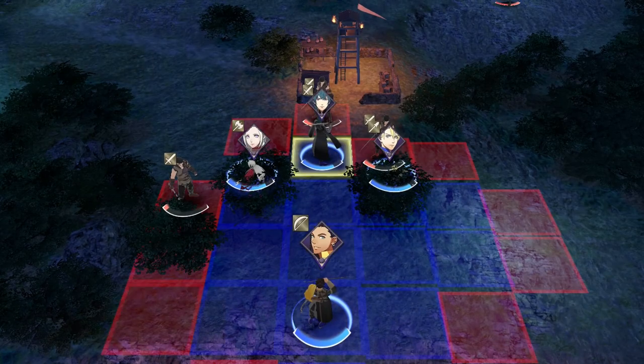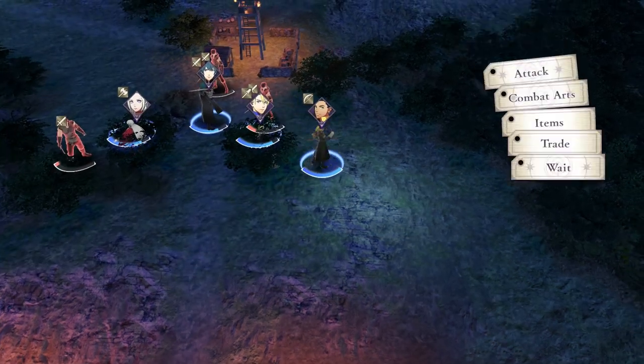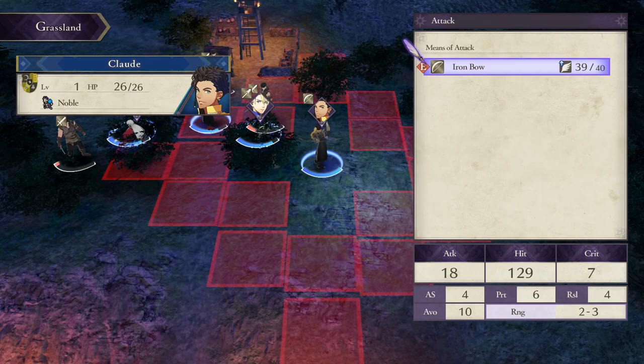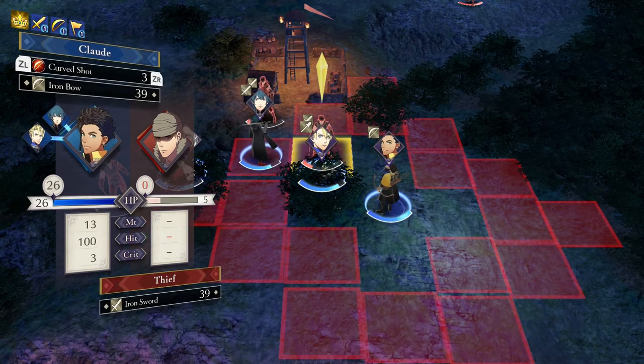He's basically teaching us combat arts. So Claude - let's move Claude up. Let's move him over there. Combat arts - curved shot - it basically lets him fire from a lot further away and also does more damage. You can see it does 18 attack, 129 hit, got a 7 crit and all this other stats. To be honest, I don't number crunch that stringently. The game - you can if you want, but it's not needed really.